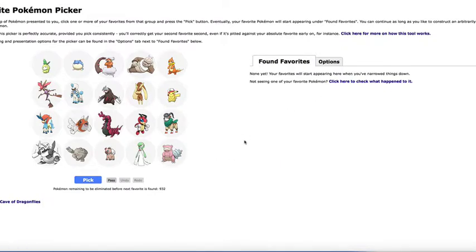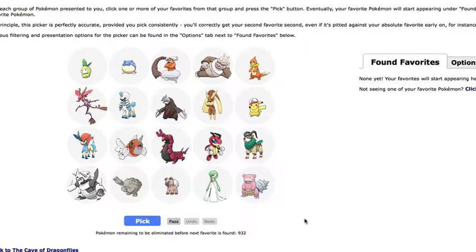There's the found favorites, and that'll show up when we're done. So basically you just pick a couple. Let's see — is that Lupini? I think so. Pikachu with some cap on it.